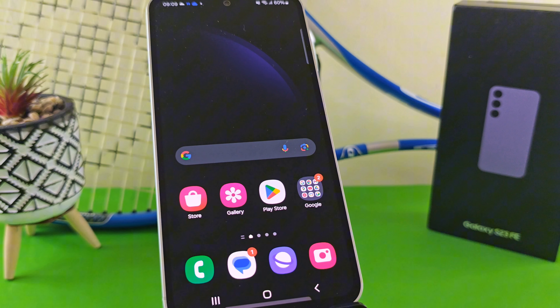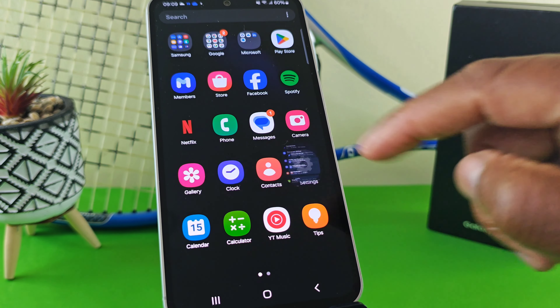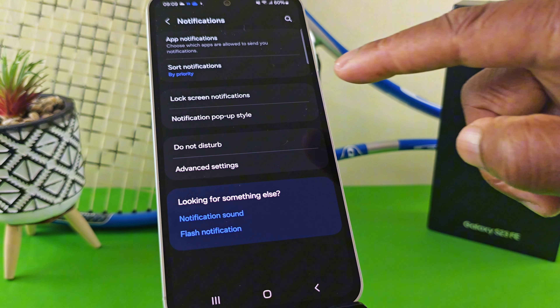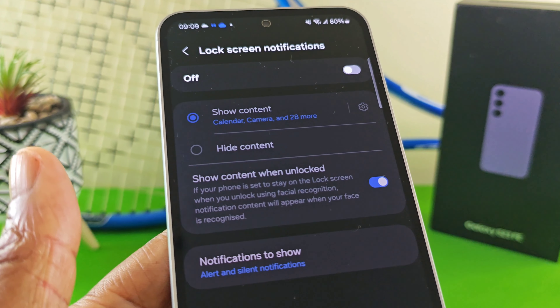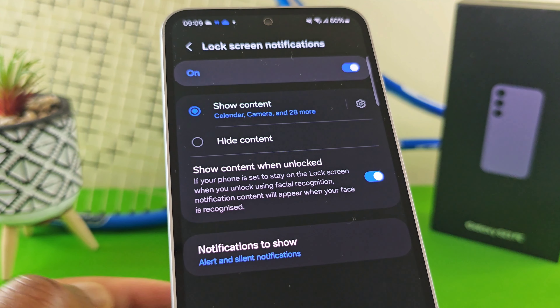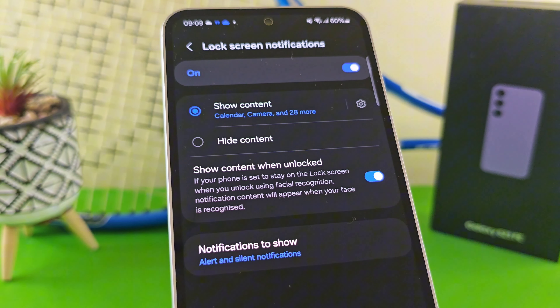Now that you know how to set up the app notification icons on the lock screen, there is one more important thing I need to show you. Go into your Settings menu, select Notifications, then select Lock Screen Notifications. At the top right, enable that option. By default, 'Show Content' is selected.